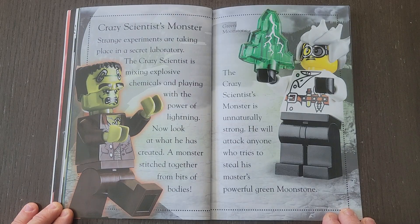Crazy Scientist Monster. Strange experiments are taking place in a secret laboratory. The crazy scientist is mixing explosive chemicals and playing with the power of lightning. Now look at what he has created — a monster stitched together from bits of bodies. The crazy scientist monster is unnaturally strong. He will attack anyone who tries to steal his master's powerful green moonstone.